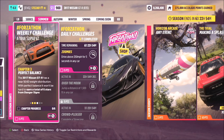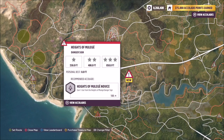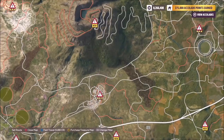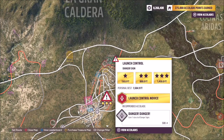The next challenge wants you to earn a total of six stars from danger signs. I just filtered all of my danger signs to see which one would suit it best. I'm not fully accustomed with them all yet as I was on Forza Horizon 4, so I decided to use the launch control danger sign which is at the main Horizon Festival.